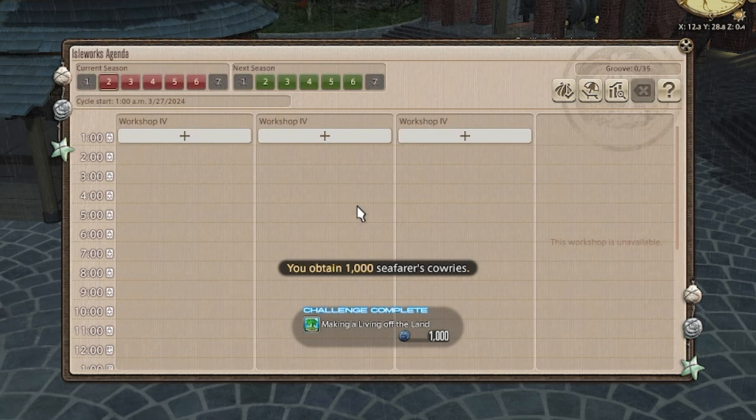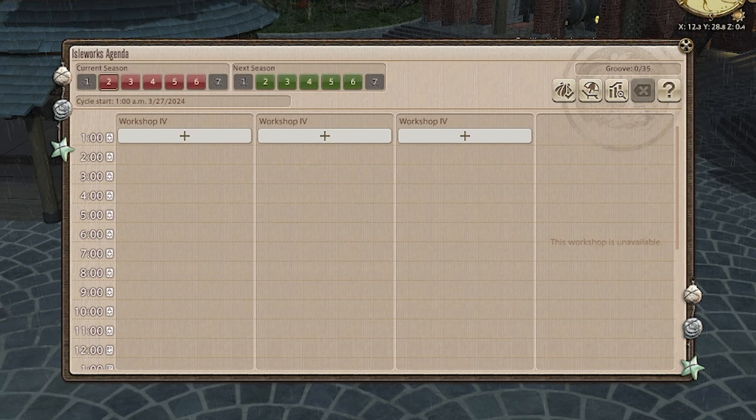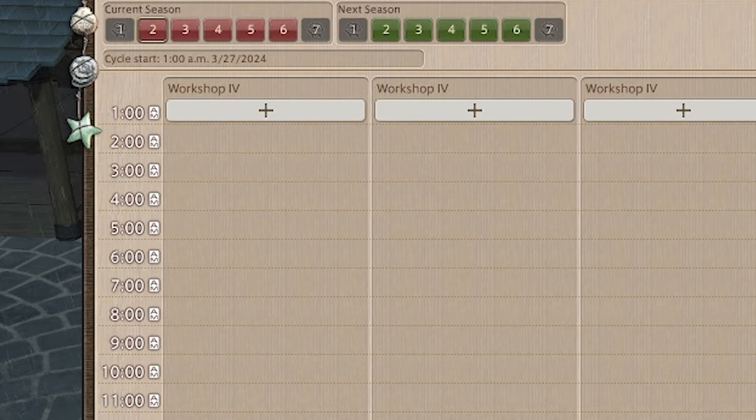Number four, we're heading over to our Island Sanctuary and we're just going to copy-paste either the daily or weekly list for the workshop agenda from Discord. This will net you some easy Seafarer's Cowries that can be exchanged for rare dyes and sought-after materials, netting you a few hundred thousand gill a week for practically no work. I like buying the Ruby Red Dye and the Cutting Nine materials and placing them on the market board throughout the week for some easy gill.